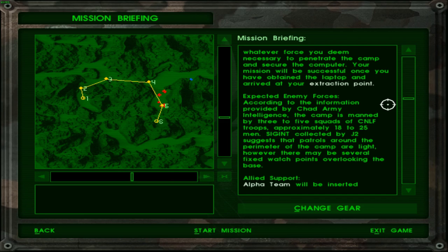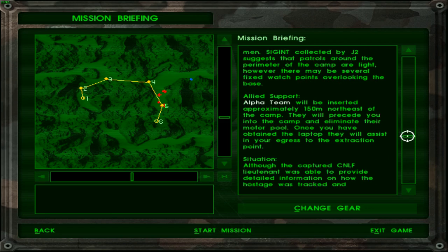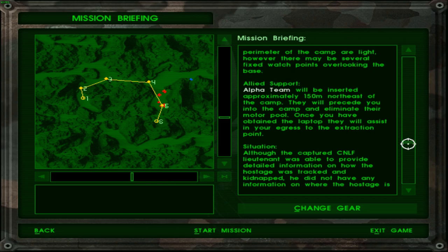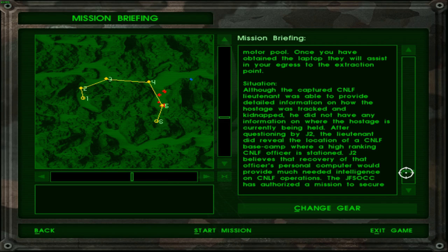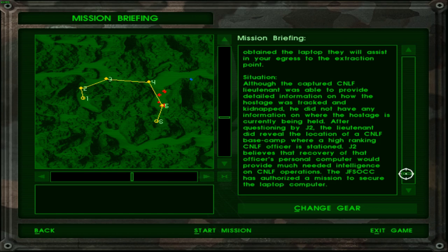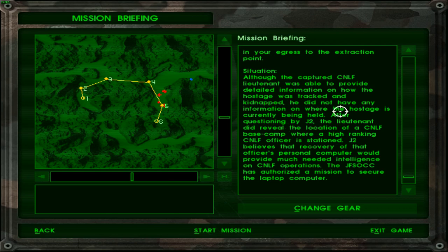Approximately 18-25 men. SIGINT collected by J2 suggests that patrols around the perimeter of the camp are light. However, there may be several fixed watch positions overlooking the base. Alpha team will be inserted approximately 150 meters northeast of the camp. They will precede you into the camp and eliminate their motor pool. Once you have obtained the laptop, they will assist in your egress to the extraction point. A captured CNLF lieutenant was able to provide detailed information on how the hostage was tracked and kidnapped, but did not have any information on where the hostage was currently being held. After questioning by J2, the lieutenant revealed the location of a CNLF base camp where a high-ranking CNLF officer is stationed. J2 believes that the recovery of the officer's personal computer would provide much-needed intelligence on CNLF operations. I wonder why we aren't capturing the officer himself.